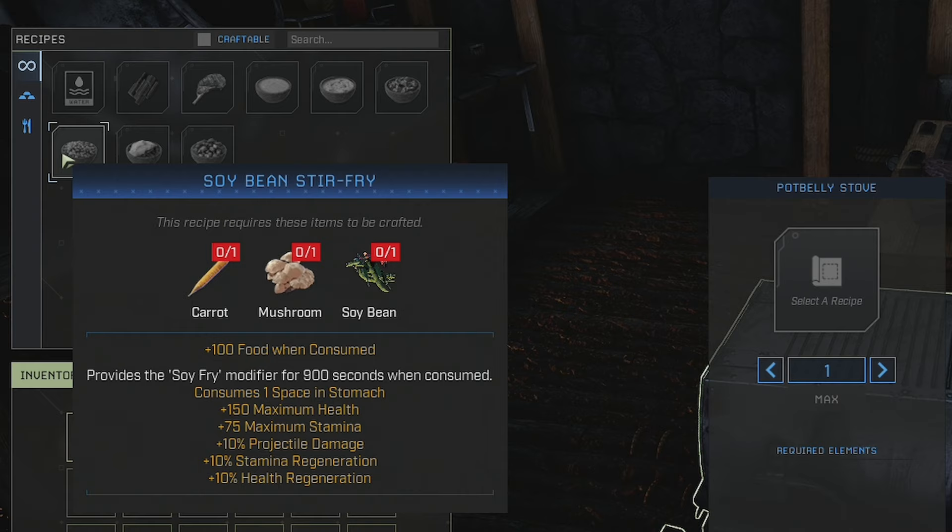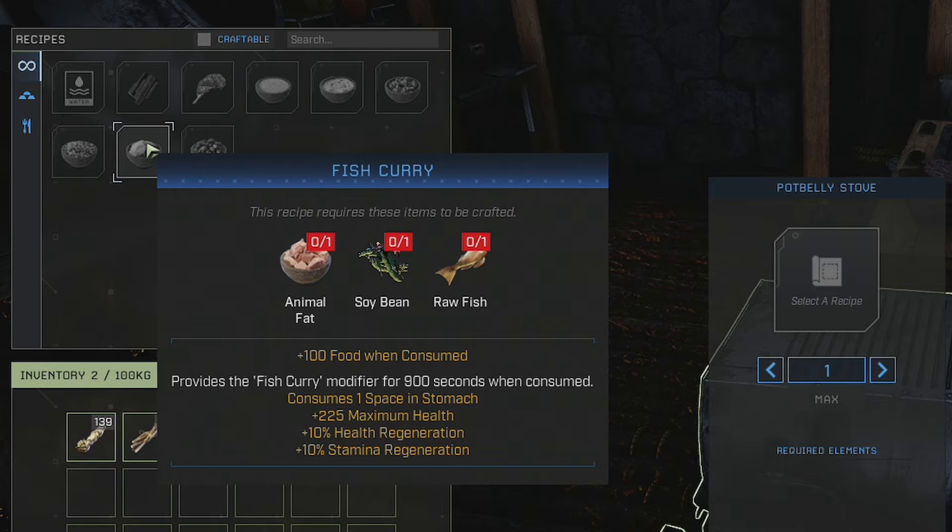Fish curry requires animal fat, soybeans, and raw fish. It gives 100 food and the fish curry modifier for 15 minutes, taking one stomach space. This one gives you 225 max health — that's massive — plus 10 percent health regeneration and 10 percent stamina regeneration, so you'll get both back faster. 225 extra health points is huge.